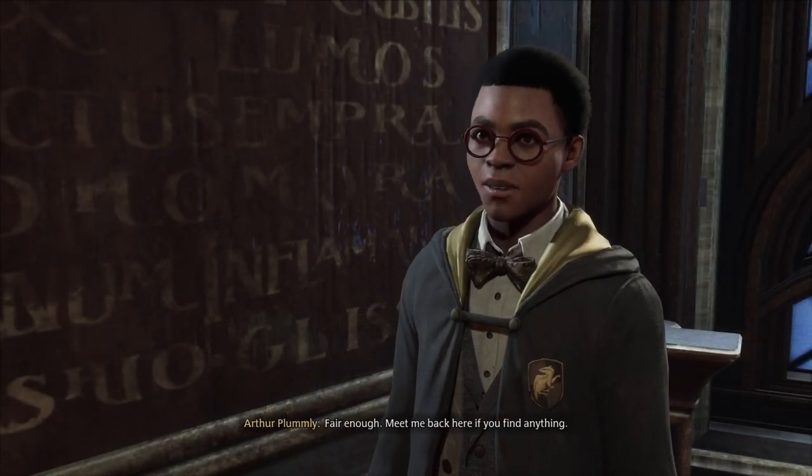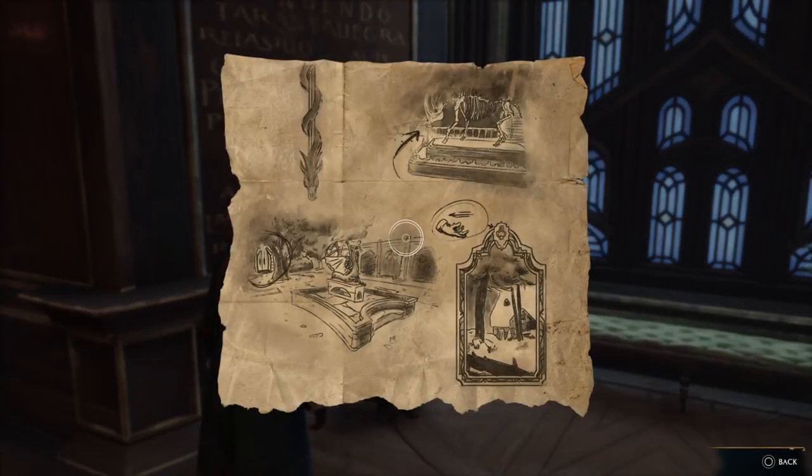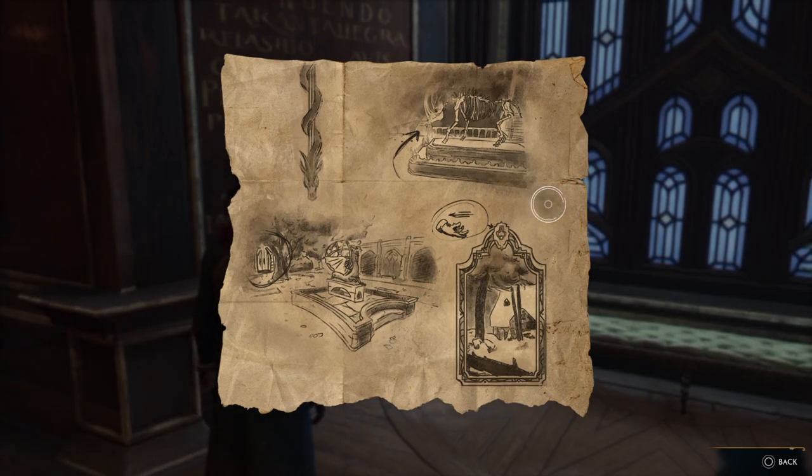He will give you a map of the things we need to find, and if you look on the map there are three things: the first one is a skeleton of the rhinoceros, the second one is a dragon statue, and the third one is a painting.